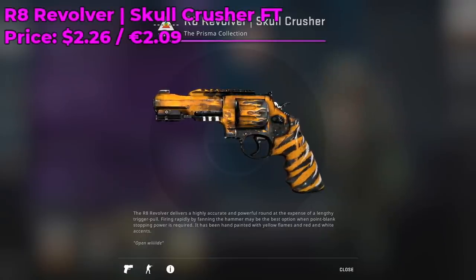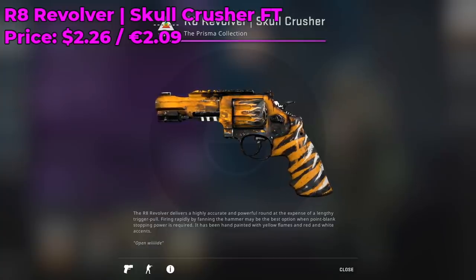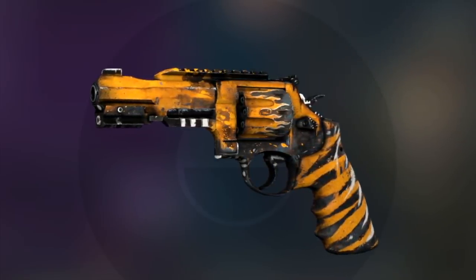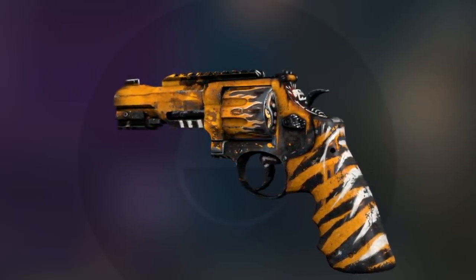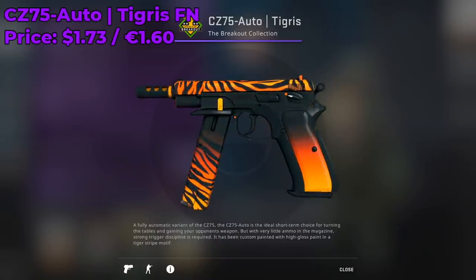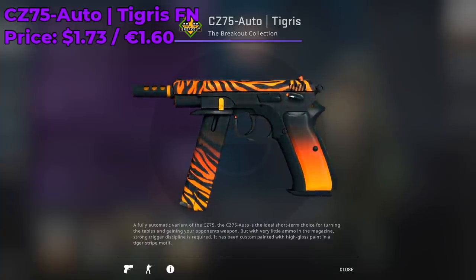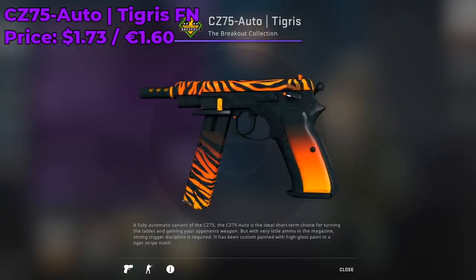Next up is the R8 Revolver Skull Crusher Field Tested, a classified skin going for $2.26. This skin has the most orange out of all the revolver skins, so there's really no contest, and for only $2.26 I highly encourage you to cop one. We also have the CZ75 Auto Tigris Factory New going for around $1.73 on the Steam market — very minimal scratches and full of orange color. You can go for the minimal wear version to save about a dollar with very few noticeable scratches.